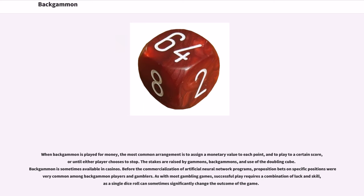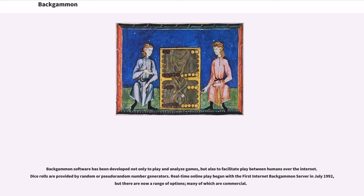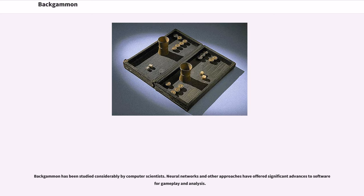When backgammon is played for money, the most common arrangement is to assign a monetary value to each point and to play to a certain score, or until either player chooses to stop. The stakes are raised by gammons, backgammons, and use of the doubling cube. Backgammon is sometimes available in casinos. As with most gambling games, successful play requires a combination of luck and skill, as a single dice roll can sometimes significantly change the outcome of the game. Backgammon software has been developed not only to play and analyze games, but also to facilitate play between humans over the internet. Real-time online play began with the first internet backgammon server in July 1992.